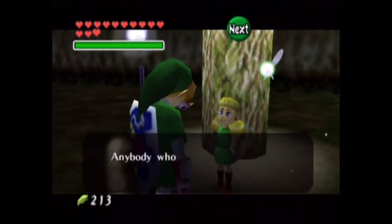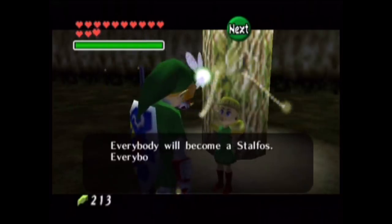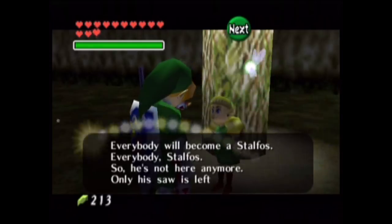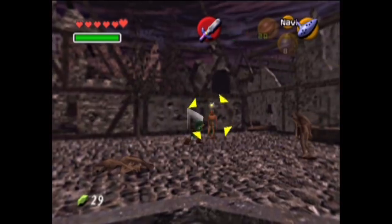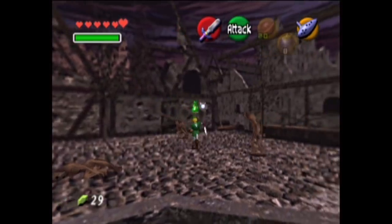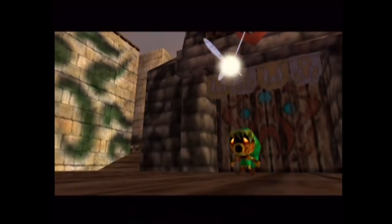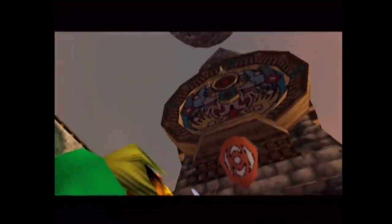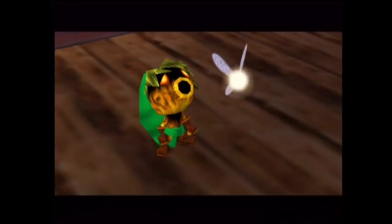When Link learns new combat techniques, he's trained by a Stalfos figure that could easily be taken to be Link from Ocarina of Time — since it's said in that game any Hylian who enters the Lost Woods is doomed to turn into a Stalfos. If any incarnation of Link has gotten a hard time, it's Ocarina of Time Link: he lives to see Hyrule Town destroyed by Ganon, ends up in the nightmarish land of Termina under perpetual threat of annihilation, and ultimately winds up as a Stalfos.